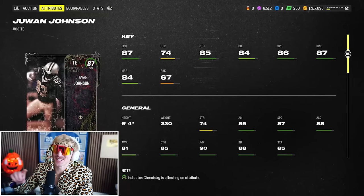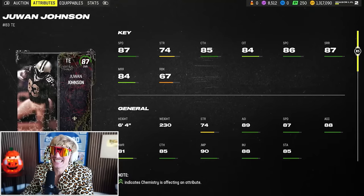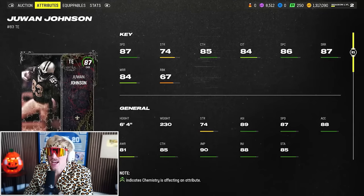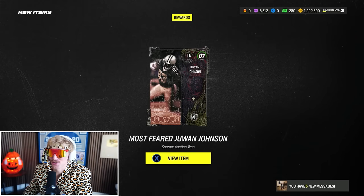The tight end, on the other hand, is a thriving position, and Juwan Johnson has a nasty card. He's 6'4" — a little smaller than you'd hope — but 87 speed and 85 catch makes him basically a wide receiver at tight end. Juwan Johnson will be our tight end for 90,000 coins.